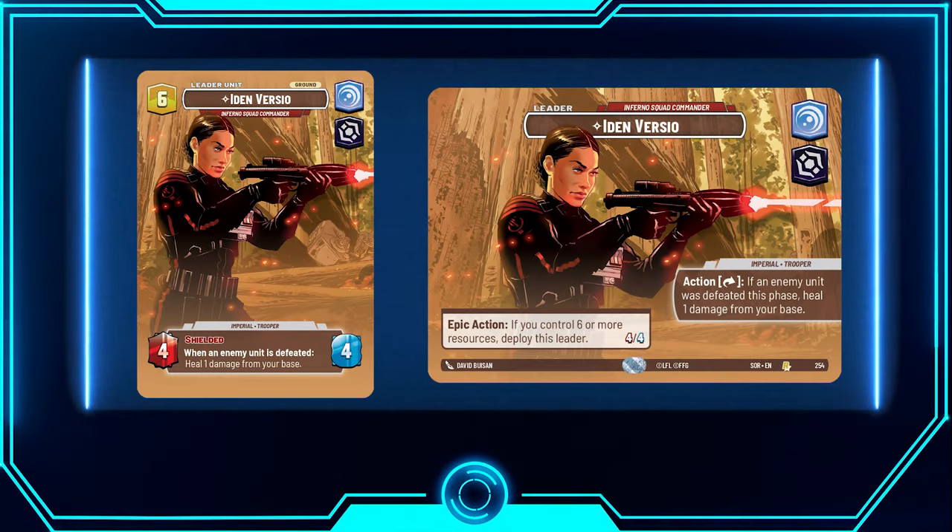Let's talk about the leader: Idon. You could use Krennic for this, but Idon is just better. Whenever a unit is defeated on your opponent's side, you can take an action to heal HP from your base — consistent healing. She also comes out shielded as a leader unit.